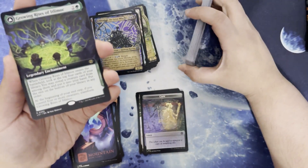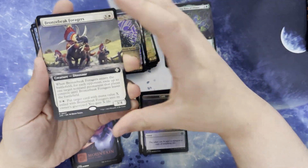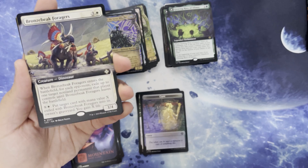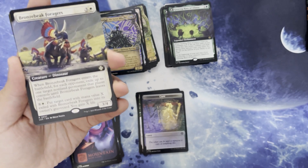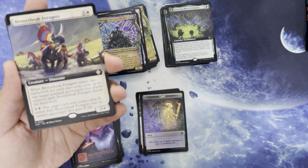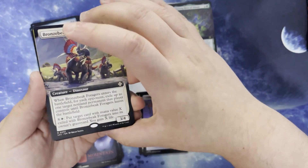And another Growing Rites of Itlamok — I'm not going to read that because we literally just went through it. Bronze Beak Forages. Three and a white for a creature dinosaur. It's a 3/4. When it enters the battlefield, for each opponent, exile up to one target non-land permanent that player controls until it leaves the battlefield. When it leaves, put the target card with mana value exiled with Bronze Beak Forages into its owner's graveyard, and you gain X life.